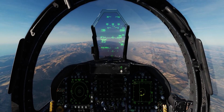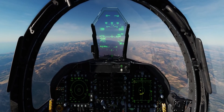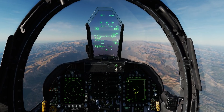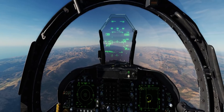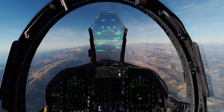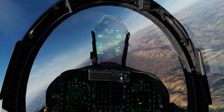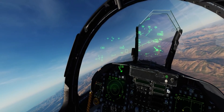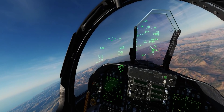This also displays data link contacts from aircraft out in front of you that you are seeing with your own radar, as well as data link contacts from your wingmen, from the AWACs, from other flights in the area. The only limitation is it can only display seven of those contacts at once. So let's bring our jet over to the right to take a look at those MiG-21s orbiting out here and see if we can get some of them to pop up on our HMD.